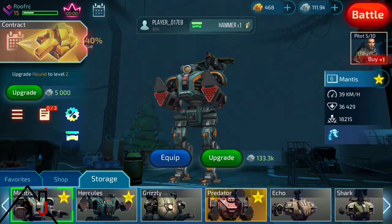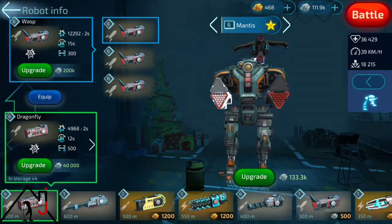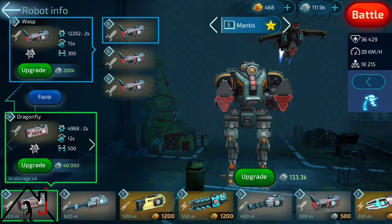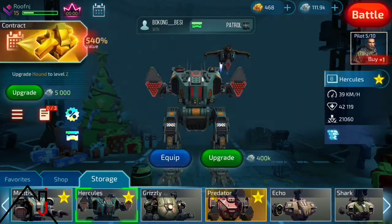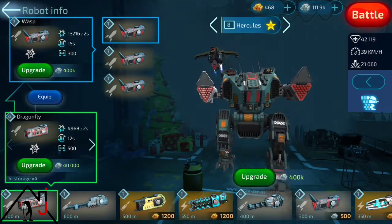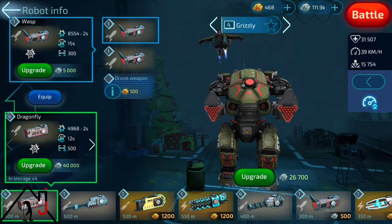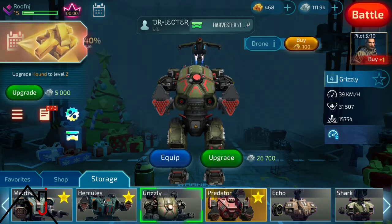These robots generally have three light weapon slots. I have equipped all of mine with Wasp, and as you can see they are leveled up to level six, and some are level seven. I have stripped this one of the weapons to use on other robots, but as you can see it's a good robot.